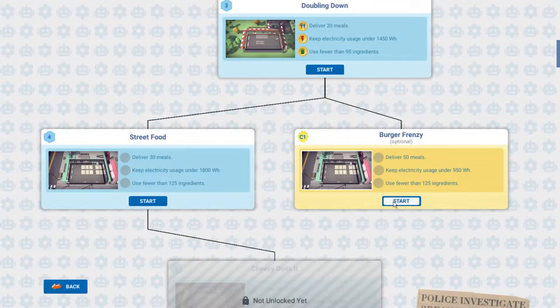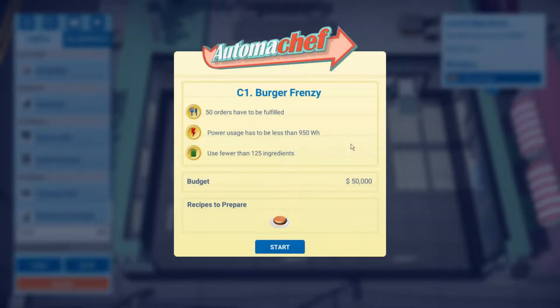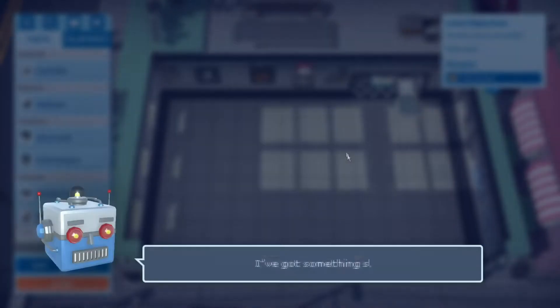I'm assuming C1 is Challenge 1. I'm going to go in for it. It seems pretty rough — it's got some pretty hard goals. 50 meals, so 50 orders, very little wattage for 50 orders. But it's just a plain burger, so I think we'll be okay. It might take a little bit of managing.